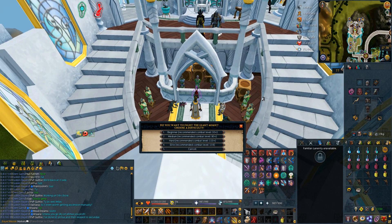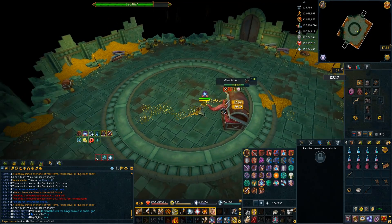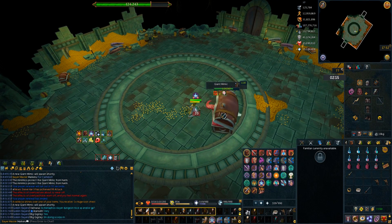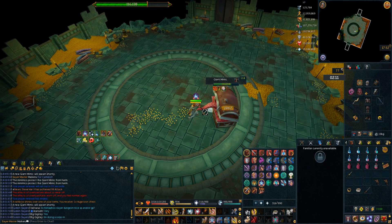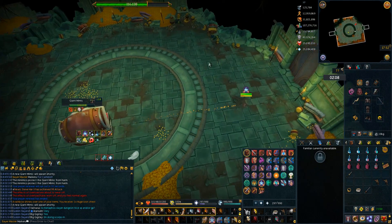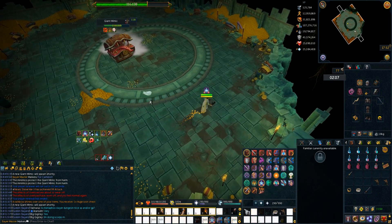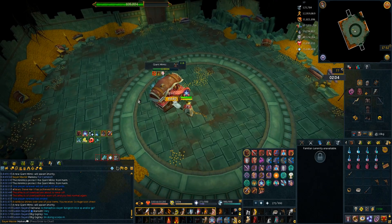Teleporter Giant Mimic — yes, we want to do the highest tier one, so that's number four. I thought I'd just talk through the Mimic's abilities if you wanted to try this out yourself. The worst ability the Mimic has, in my opinion, is where he jumps in the air and lands where you're standing. You just need to run as soon as he jumps — when he lands, he won't land anywhere near you. You can also blade-dive or surge away; that works too.